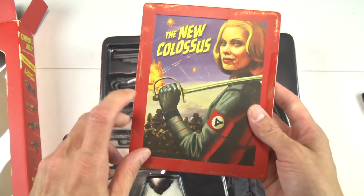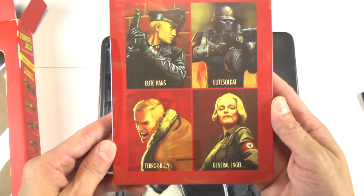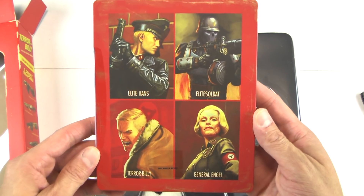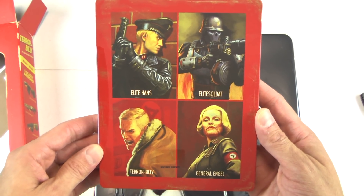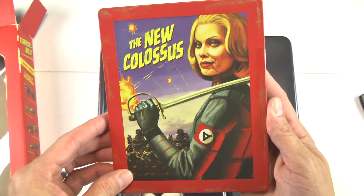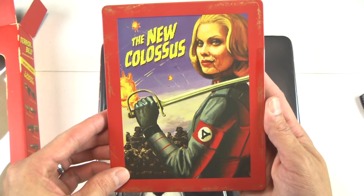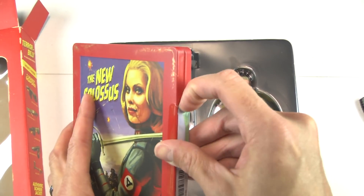The steel case that contains the game — that's really, really cool. I dig the whole artwork for the characters of the game: Terror Billy, General Engel, Elite Hans — I can't pronounce some of these names, I'd prefer not to butcher them. But again, this is really cool, this is really, really neat.